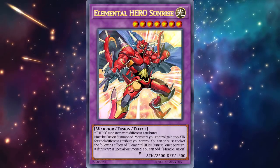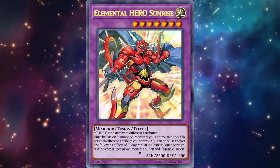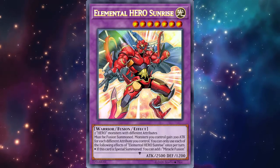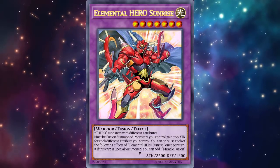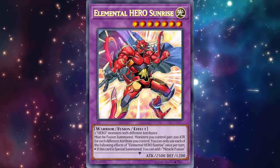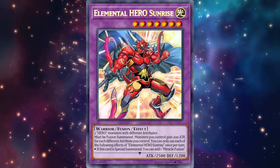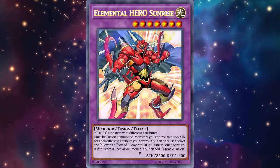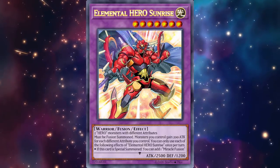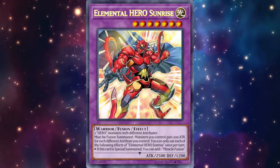Even with just Sunrise alone, he gives himself 200 attack, so he's always at 2700 — the 2500 base is a bit of a scam. That attack-boost effect ties in beautifully with Dystopia: since Dystopia pops a card when his attack differs from original, having both Sunrise and Dystopia out lets you get that pop. All your Hero monsters gain 400 when both are on the field, so they have a lot of synergy together.